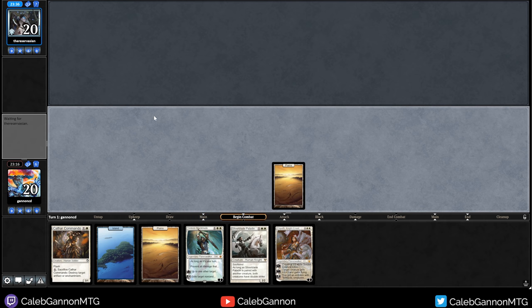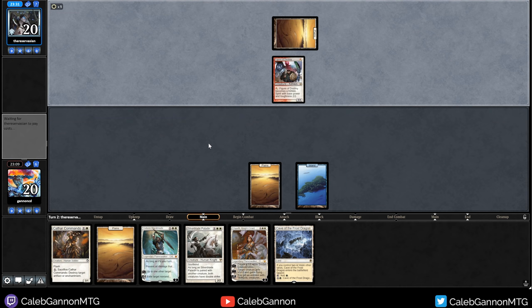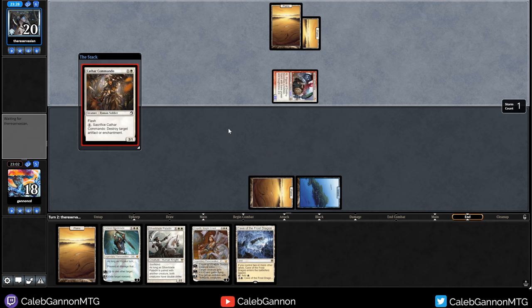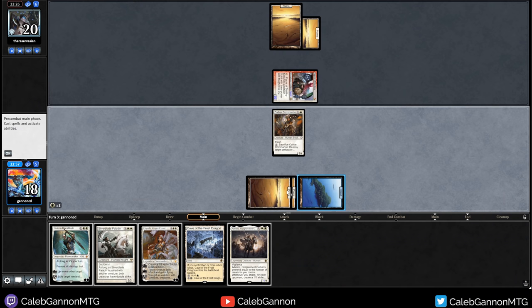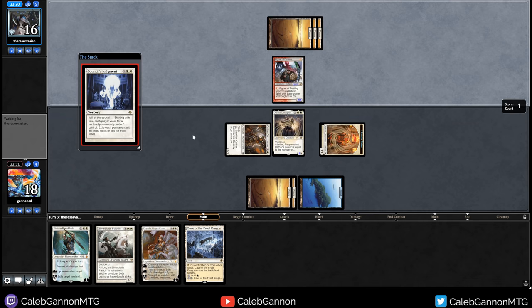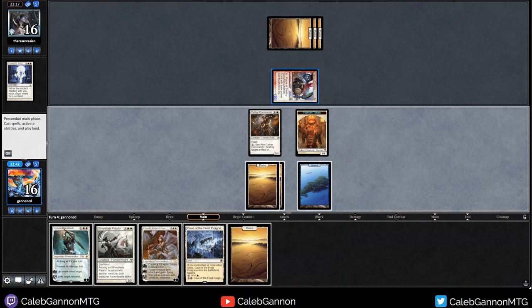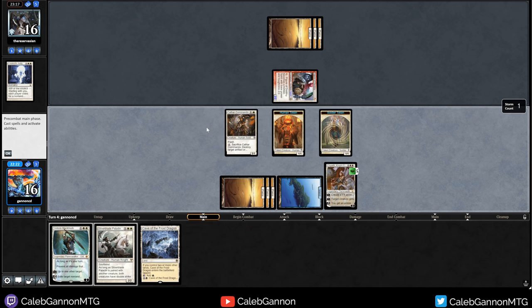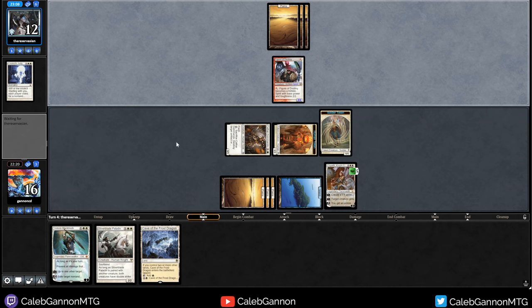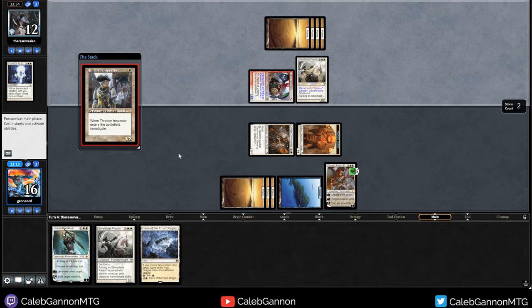Figure of Destiny. We're going to flash in the Commando. I don't really want to trade with Figure of Destiny. If they Mana Tithe this I'm going to be so sad. That happens. Adeline! We attack, make a 1/1. They're just going to Council's Judgment kill Adeline - that's actually not bad, we're ahead one-for-one in the exchange. I can draw an untapped land here and then start Elspething. They can make this into a 4/4. I can also just play Silverblade Paladin or Gideon Blackblade. I think Elspeth is the play - make a Soldier, hit them for four. I can give this flying and double strike and that's actually lethal. I'm prepared to Swords to Plowshares if they do that. We'll block with a Soldier. They die. Beautiful.